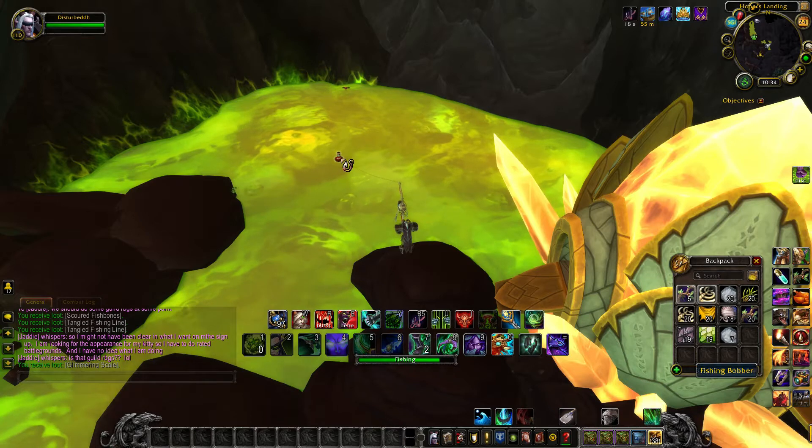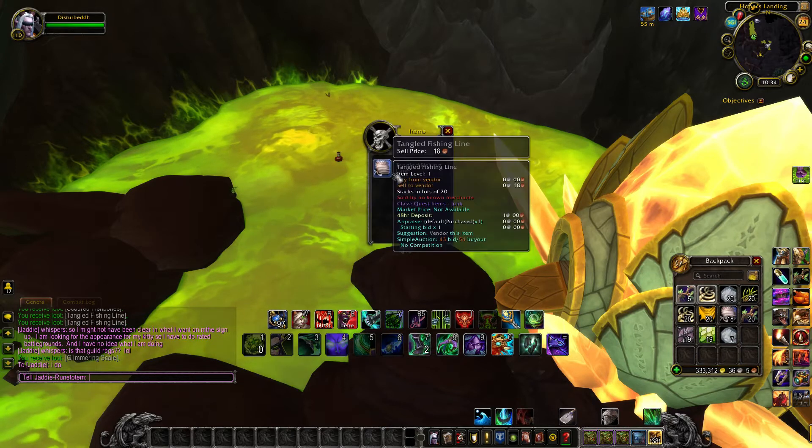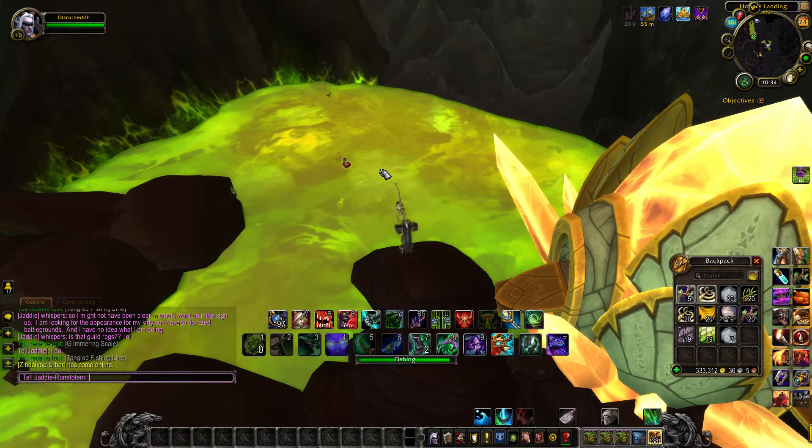The good news is that if your main has a low fishing level, it won't matter. The fishing skill itself does not matter — you can have a fishing level of 1 or 800, the drop rate is the same either way. You can see I'm using my artifact fishing pole, but it doesn't matter. Someone standing next to me using a stick with some string still has the same drop chances I do.